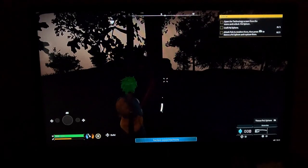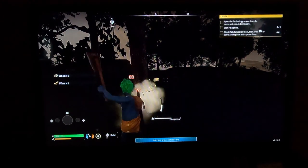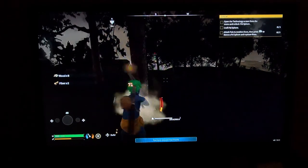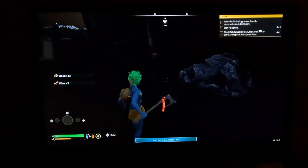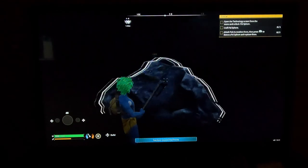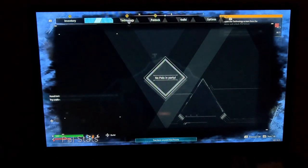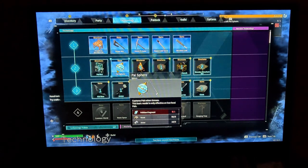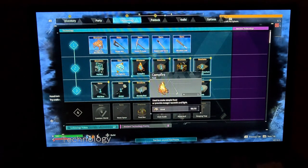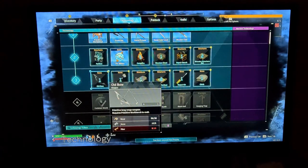I'm actually farming for resources. Wood and fiber — attack pals to weaken them and then press LB to throw a pal sphere and capture them. Open the technology screen from the menu and unlock a pal sphere. I need wood and stone. Can't quite make five simple items yet — a pal box for storing pals. What's next? Arrows, shoddy bed.